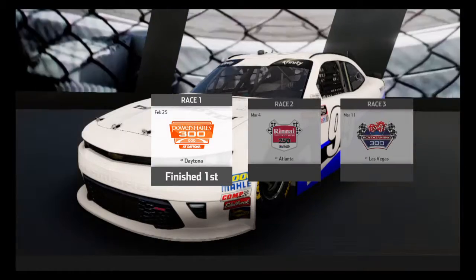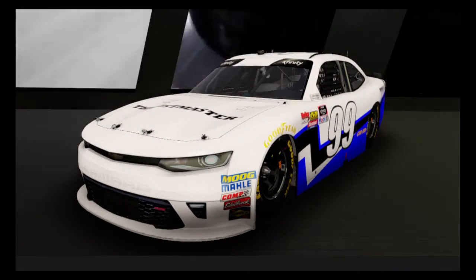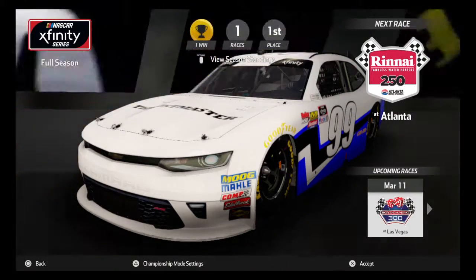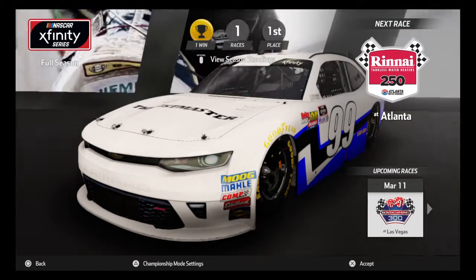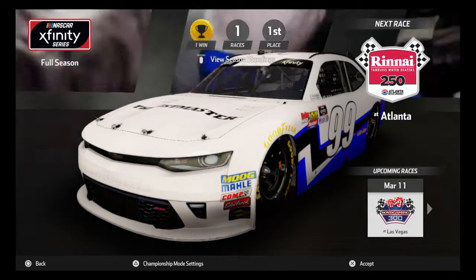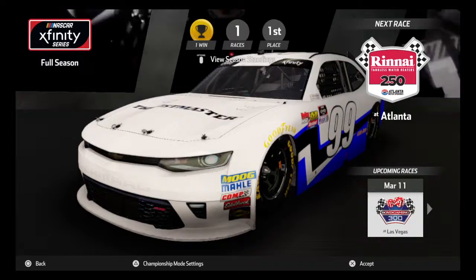By far the best race we've had — that beats the truck race by a mile. P7 on the final lap taking the white flag, then went straight to the front as the draft built up. Tune in next time for Atlanta. Hope you guys enjoyed it — if you did, leave a thumbs up and subscribe. I appreciate each and every one of you for stopping by. Be looking out for the Monster Energy Series Daytona 500. See you guys!